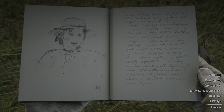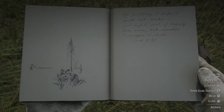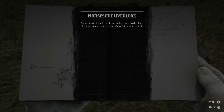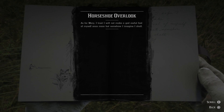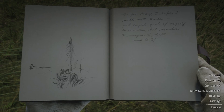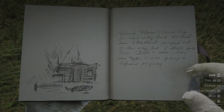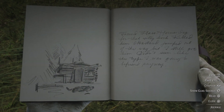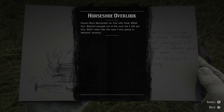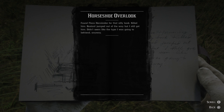And a sketch of Mary on the left, and maybe a wolf in some bushes. As for Mary, I trust I will not make a god-awful fool of myself once more, but somehow I imagine I shall. Arthur loves Mary. I found Flaco Hernandez for that silly book — killed him. Pastor jumped out of the way, but I still got him. Didn't seem like the type I was going to befriend anyway.